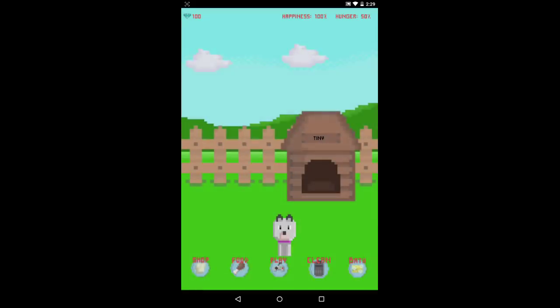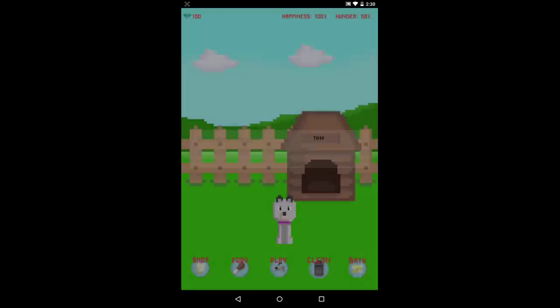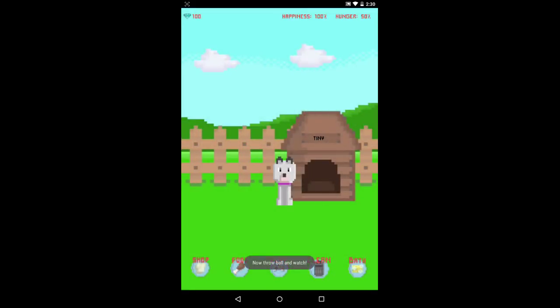Last but certainly not least, we're playing Pixel Doggy, which is adorable. He hatched — there was like a little egg thing that was hatching and I tried to close it before anything happened, but I didn't hide it in time. All these clothes — I don't want to buy you a Santa hat. You probably need food and stuff, I should probably buy you food. Gain some more diamonds. Let's play fetch.